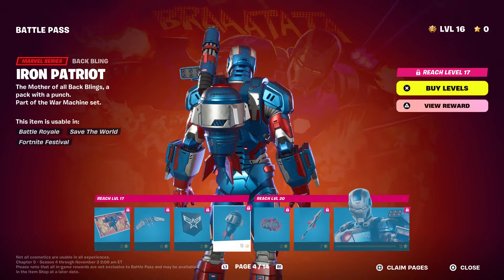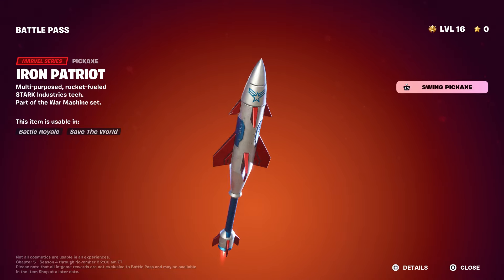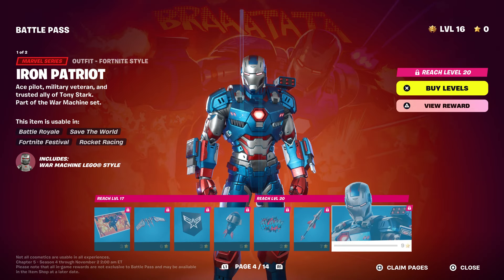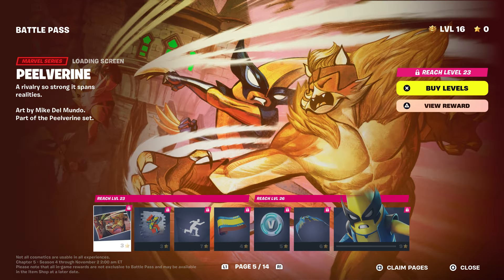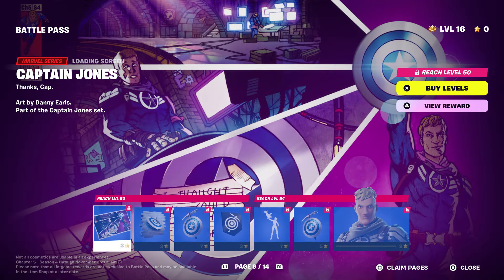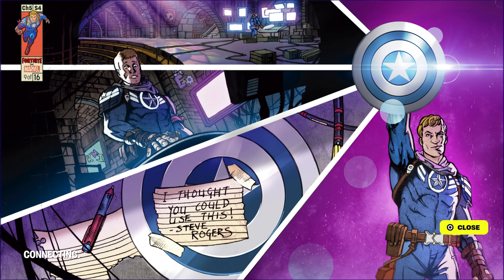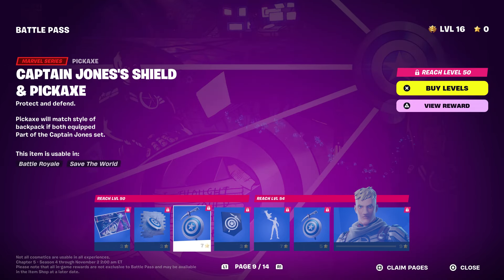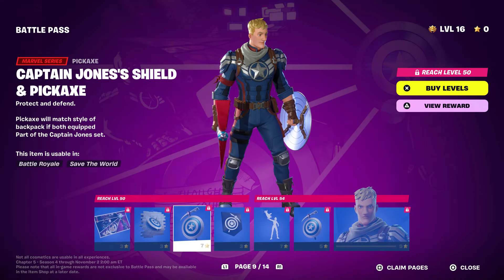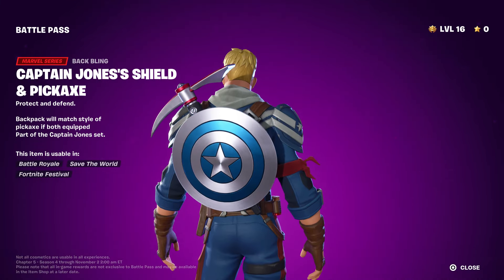You'll get this style which is pretty cool, and the back bling which is pretty amazing — it's so big. We have the banner, the pickaxe, and the back bling. You also get the Cabal pickaxe — it's crazy how you're just smacking things with this bomb and it doesn't blow up. Then you got the American one, the Iron Patriot, which is pretty cool.